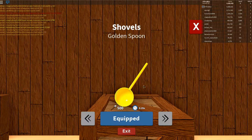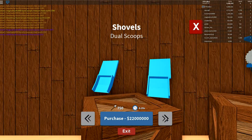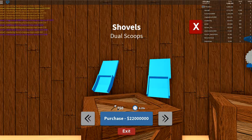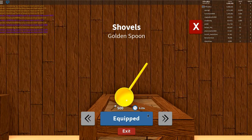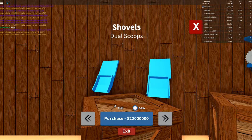So looking at the shovels: the golden spoon costs 10 million coins. What could be better than a golden shovel? Well, two shovels — dual scoops — at 22 million coins, giving 750 sand every 2.5 seconds, which is 3,000 sand a second. My gold shovel only does two, so it's already obsolete.